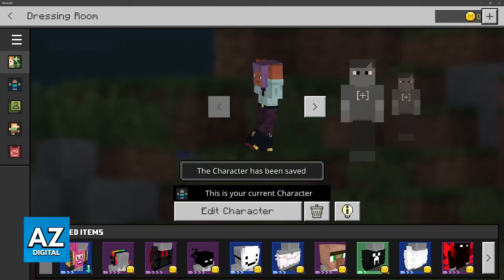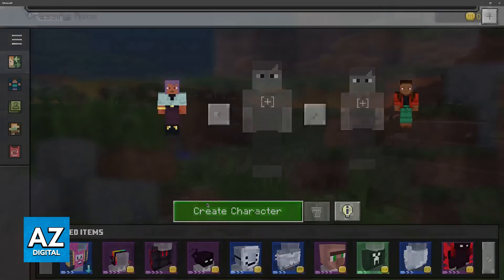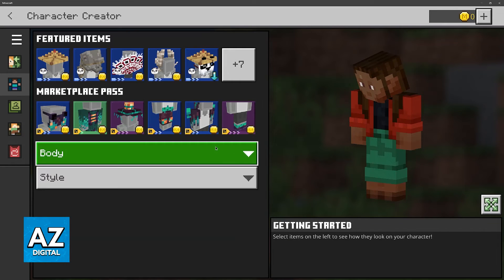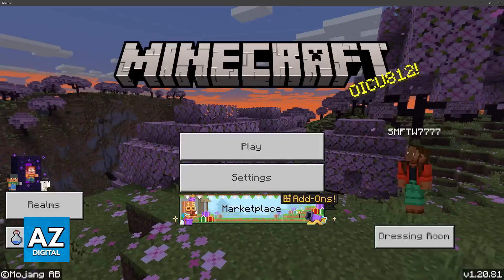But if you are having trouble with either of them, I recommend that you just save it here, and ensure that you and your friends have the option to Allow Only Trusted Skins ticked off. As soon as you do it, you will be good to go to have your skin properly displayed when you play.